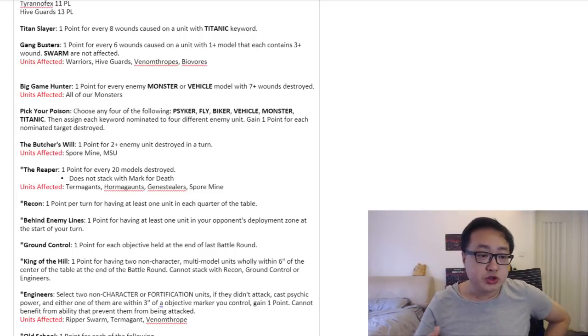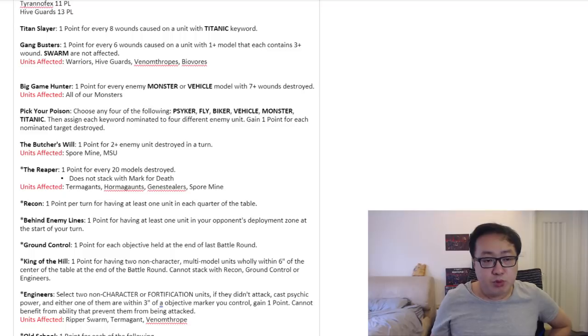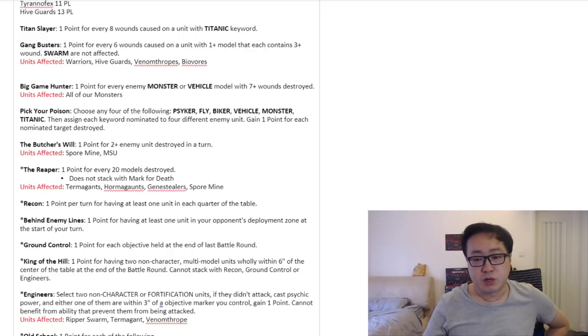Next we have Butcher's Will. You get one point for every two enemy units you destroy in a turn. You can only ever make four points, so you just need to kill two-plus units for four turns — doesn't have to be consecutive — as long as you kill up to eight units over the course of the six turns of the game, then you will get Butcher's Will.